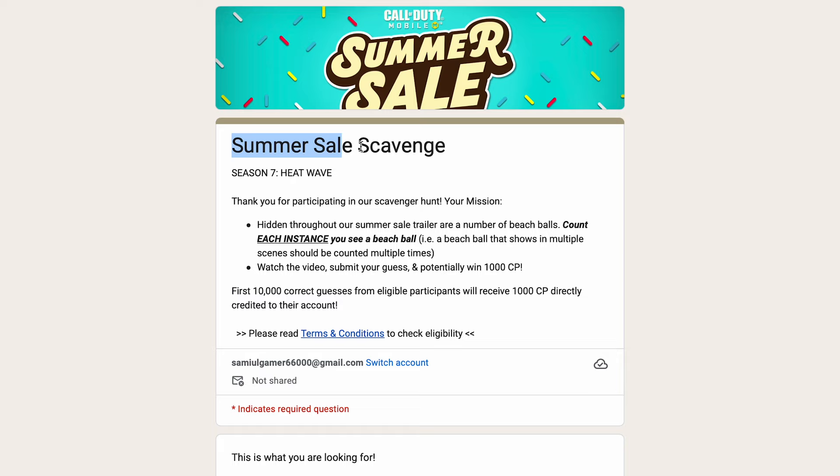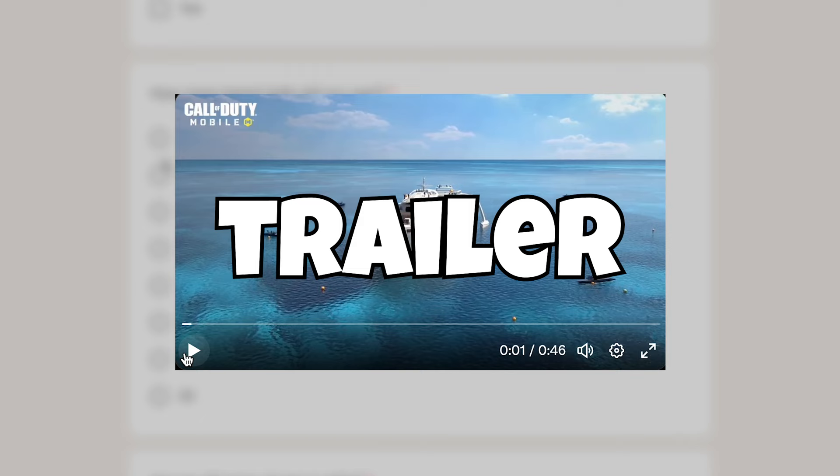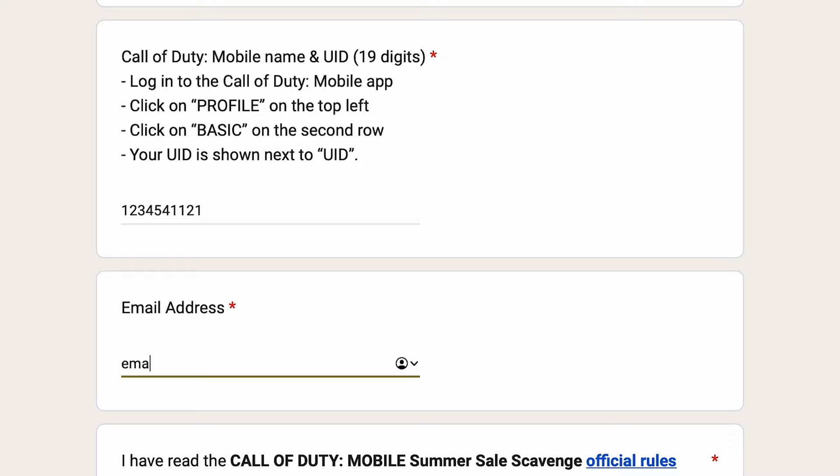How this form works is that you have to find how many balls are in the trailer of the summer sale event. I will show you the trailer very soon, so make sure to count the balls and answer the correct number on the form. You also have to enter your UID and email address, along with your location and age, and after you complete the form, click submit.